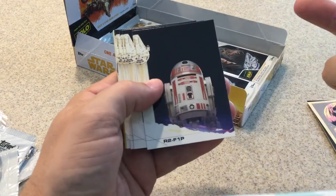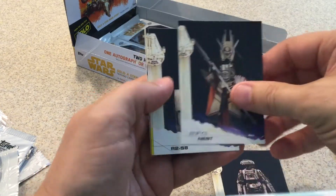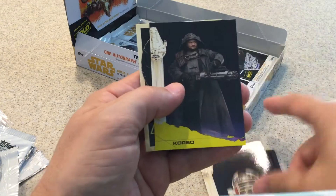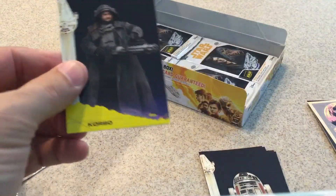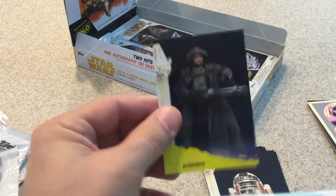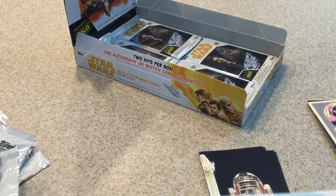Han Solo, R2F1P, L3-37, Enfys Nest, R2S8. And there it is — we have a nice signature. It's going to be a die-cut signature. We'll hold on to that one for a minute.